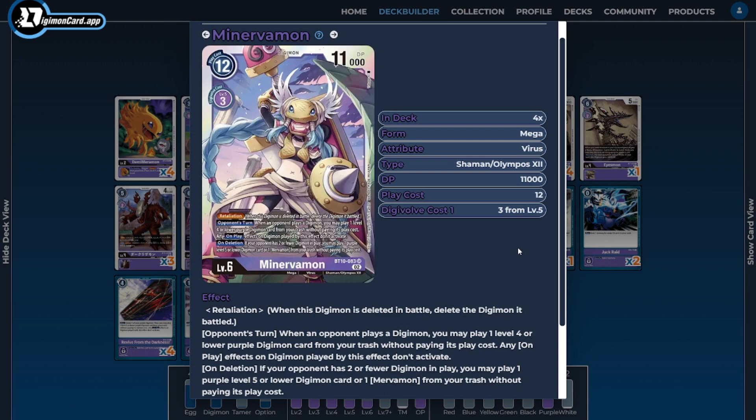On to the level sixes — I'm running four copies of Minervamon. The deck is still named Minerva Loop for a reason: this card facilitates the loop by bringing back Cerberusmon and Cerberusmon Werewolf Mode, letting us gain as much memory as possible to go into another Minervamon or another level six as needed. Her on-delete ability — as long as the opponent has two or fewer Digimon in play — lets us play either a Mirvamon or a level five or lower Digimon, enabling Werewolf Mode's ability to delete Cerberusmon and gain nine memory even when we only spent a couple of memory to Digivolve.